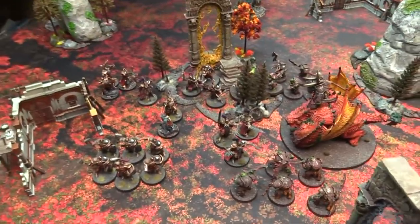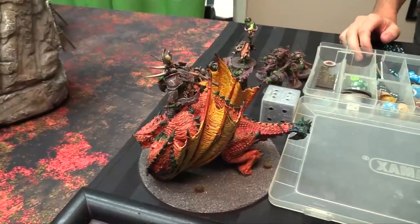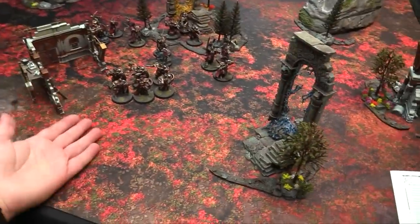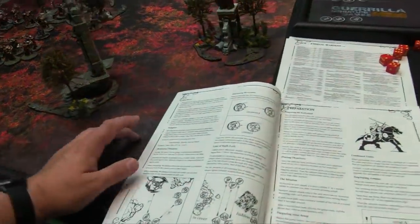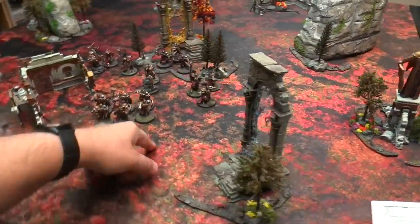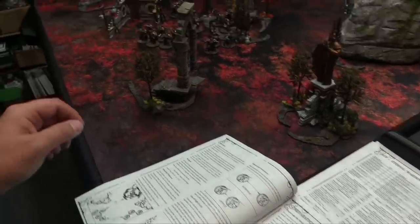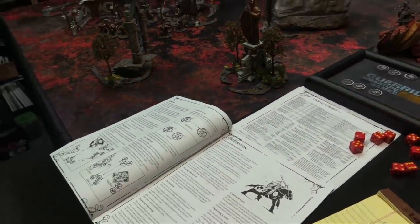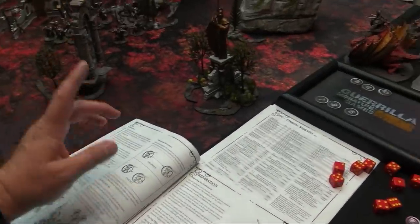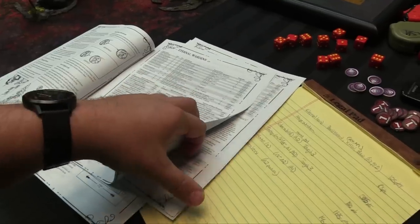My list is a thousand points, as is Mike's. We're trying a half-size game on a 4x4 table, then we'll expand to a 2,000 point game next. Mike has taken the big cabbage dragon, two units of brutes, and a whiz - simple choices. Basic mechanics: ones always fail, sixes always pass. Ranged weapons have a range, attack dice, and a save modifier. You measure closest point on base to closest point on base, and coherency is within two inches of another model in your unit.